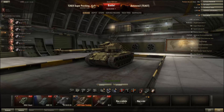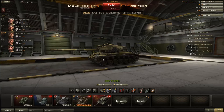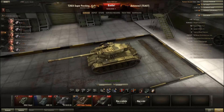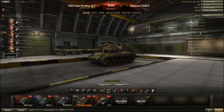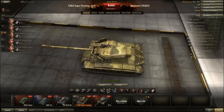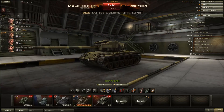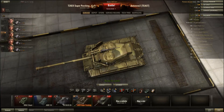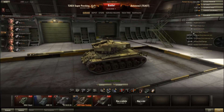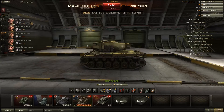Now the armor — the really interesting part. It has 102mm at the front of the turret and 178mm at the front of the hull. Those numbers aren't quite accurate because there's extra spaced armor welded on the front that enemy guns must also penetrate, and the stats don't list the spaced armor separately.